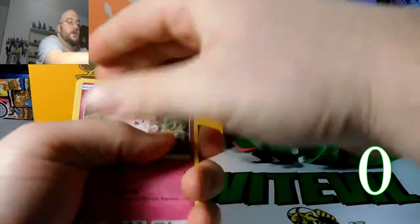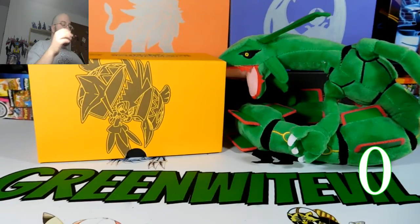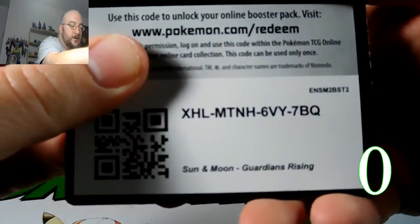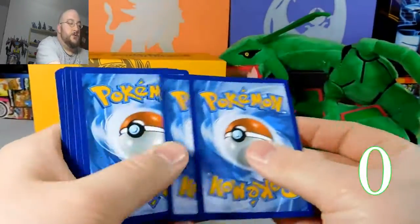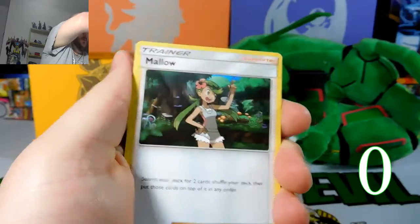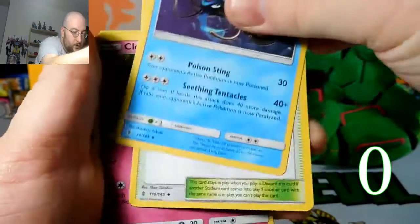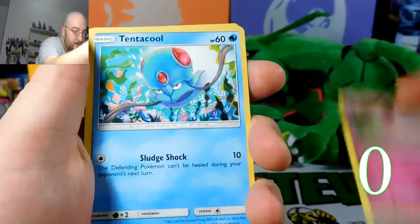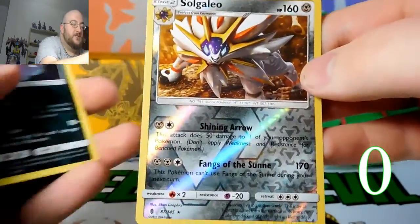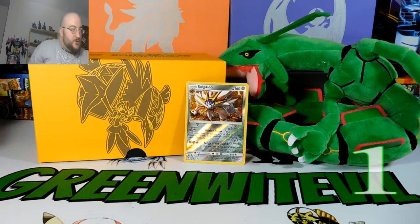Pack one — let's get our code cards. They fixed the code cards on this pack, so there's your code card, it's a green card. Cards: Fire Energy, Mallow, Tentacruel, Aether Paradise Conservation Area, Clefairy, Tentacruel, Castform, Gothita, Patchat — and Solgaleo! Solgaleo's a reverse rare. We got one point, guys. Already scored. That's pretty cool.